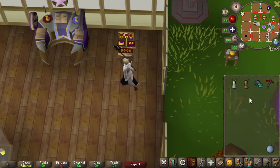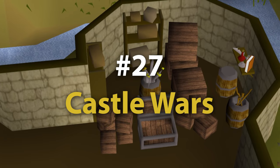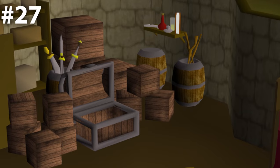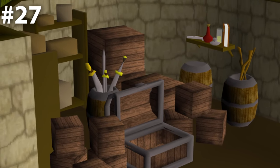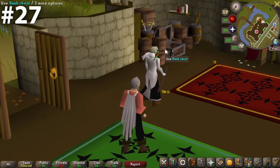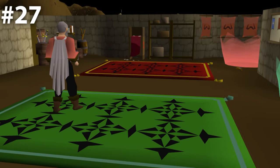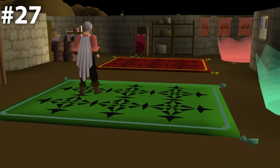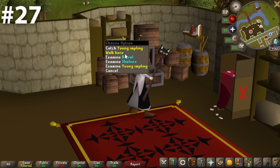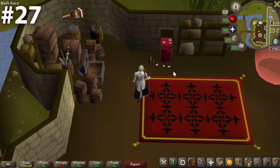Bank chest number 27, and this could be controversial — we have the Castle Wars bank chest. When I think of a bank chest in Old School RuneScape, this is the first one I think of, and I think that matters. However, this room is so unremarkable and the space next to it is equally unremarkable. It's right across from the Castle Wars portals, easily accessible, making it a highly trafficked and convenient bank chest — the fast food version of a bank chest, which I'm just not a fan of.